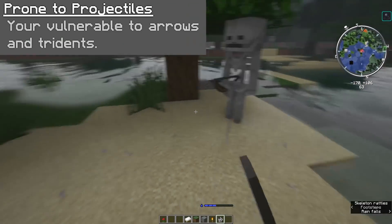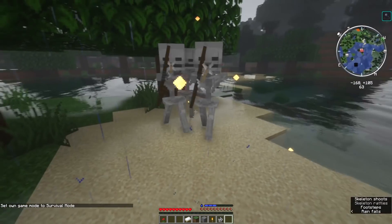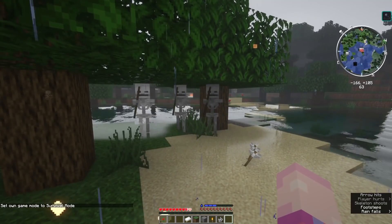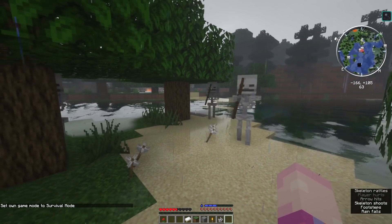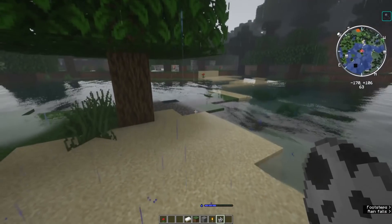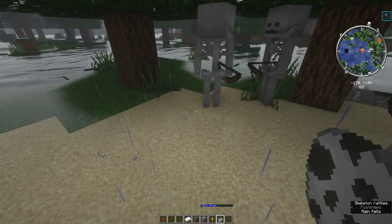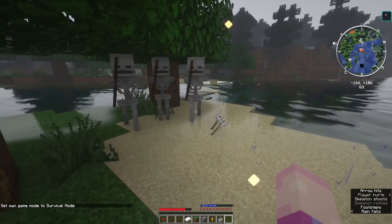Moving to your next ability, you've got Prone to Projectiles. You're vulnerable to arrows and tridents, meaning they do a bit of extra damage towards you. I'm 90% sure these also don't proc the thorns ability that you have. So just be very wary of skeletons, pillagers, and trident drowns — basically anything that shoots projectiles, because they do hurt a lot more than normal.